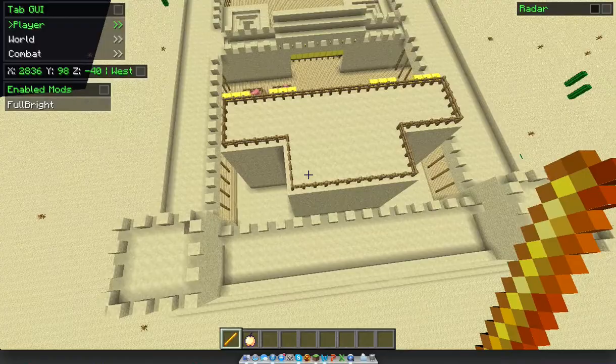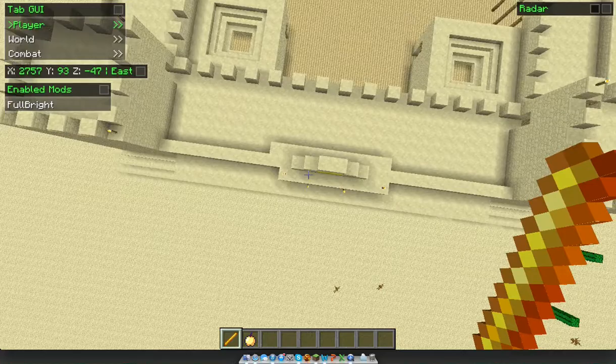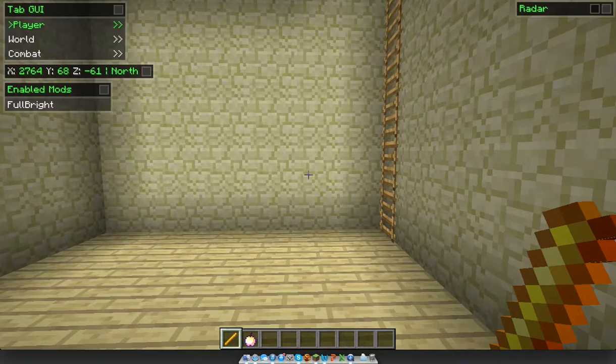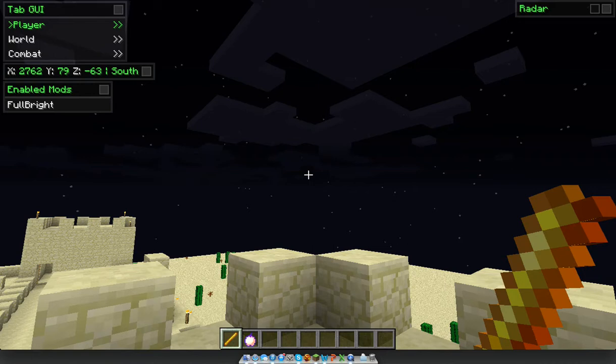We're gonna come back to the entrance and start from here. So right here we have Herod's Temple — this is the Beautiful Gate. And over here we have the watchtower, or guard tower, whatever you want to call it. They have four of them: one over here, one over there, one over there, and the one I'm standing on.